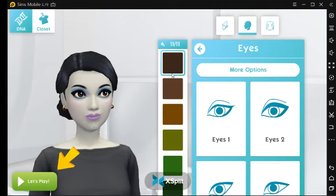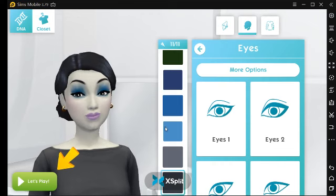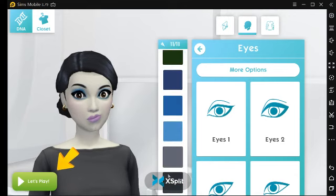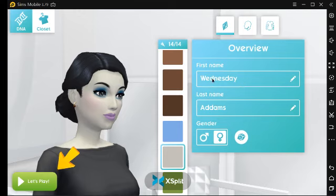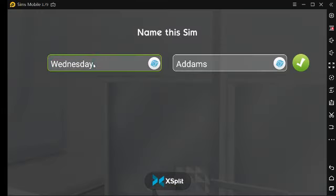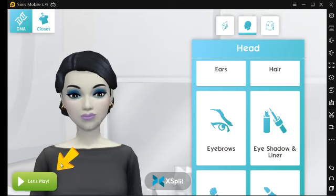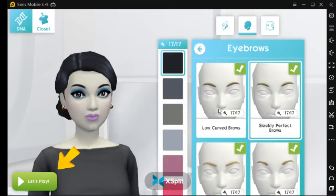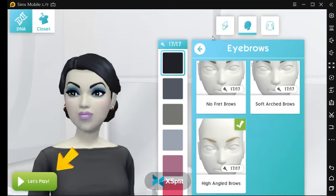We actually missed the eye color. She looks pretty goth. I think I will go with this hairstyle for the beginning — doesn't matter. This is pretty Adams Family. I actually like this one, let's go for this one. And for the eyebrows — what about this one? Those are the most fitting for her. Yeah, let's stay with those.